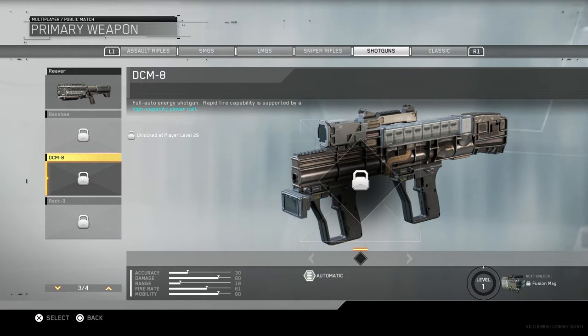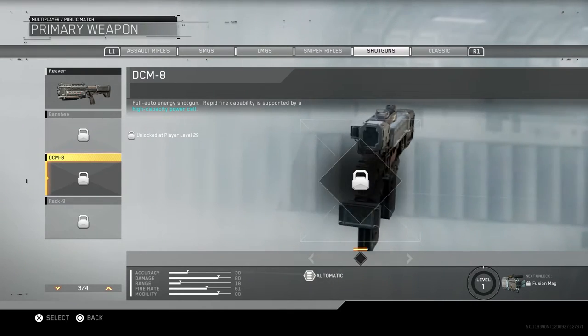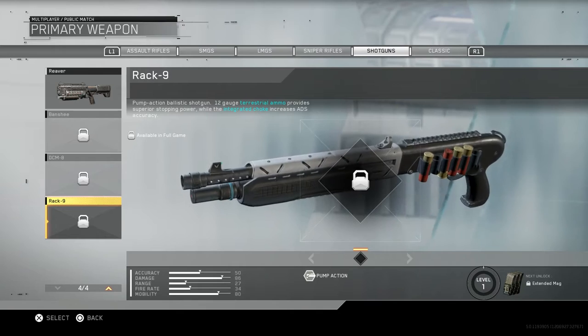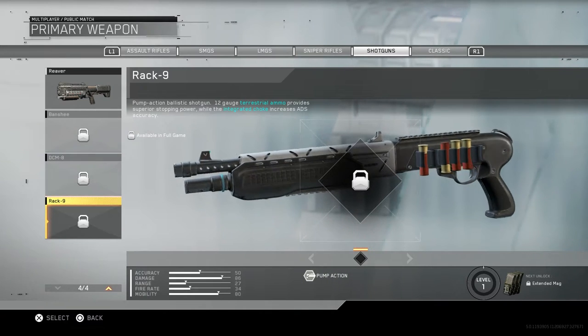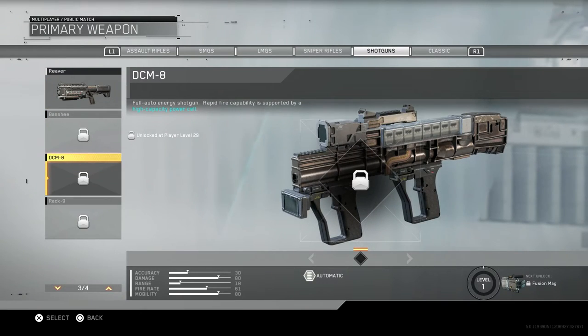Then we've got the Rack 9, which is a pump-action ballistic shotgun - 12 gauge terrestrial ammo for superior stopping power while the integrated choke increases aim down sight accuracy. This one just looks like a normal shotgun.